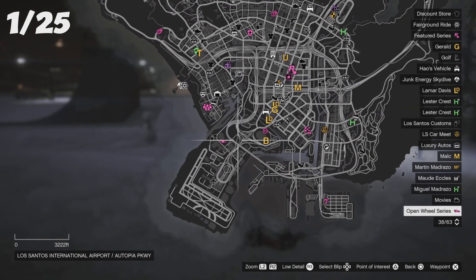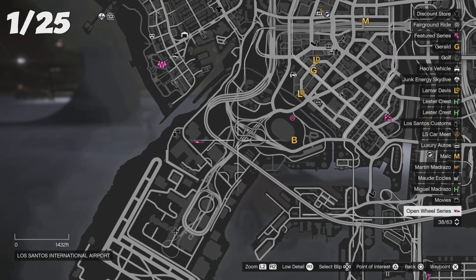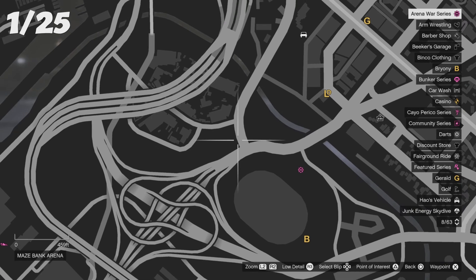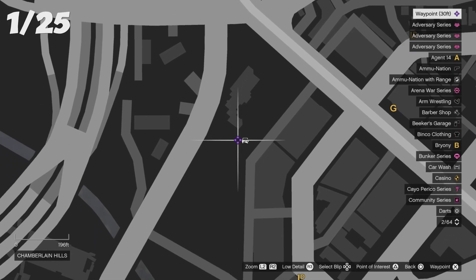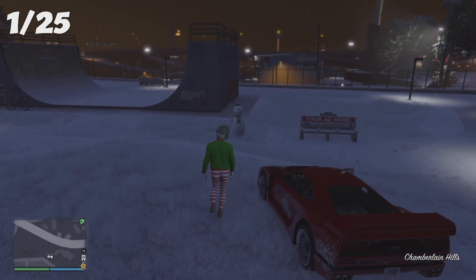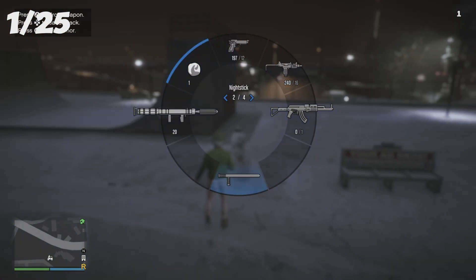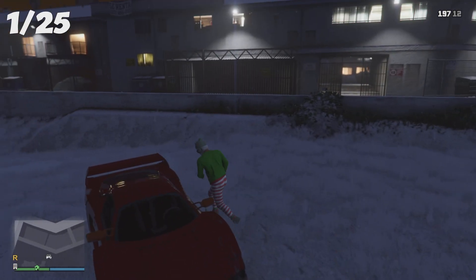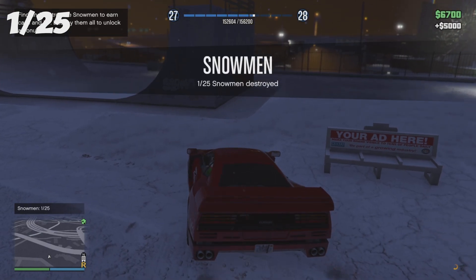For your first location, the snowman is gonna be right here. You should see the little open wheel series racing car and then this little potato or circle shape. Just follow the road where I'm going, go up slowly, and you'll see this little weird-shaped house — that is where your first snowman location is. You need to use a vehicle to destroy the snowmen; I found that out the hard way. I recommend going on a private session. That's your first snowman — five thousand dollars.